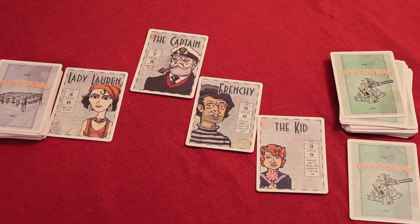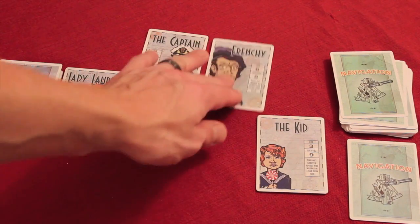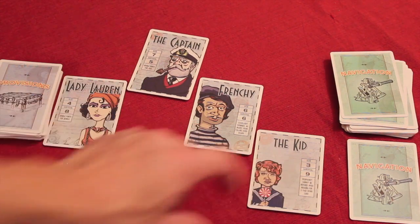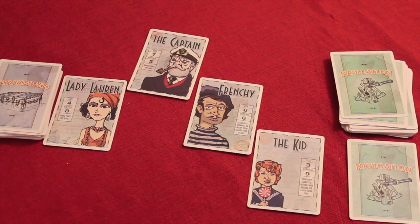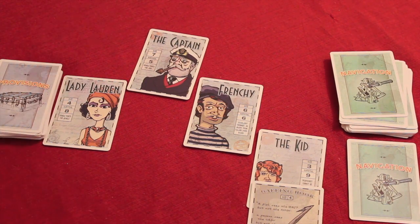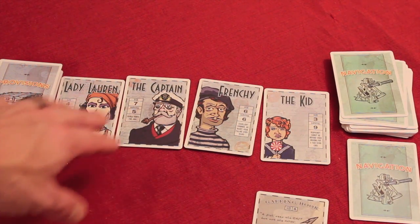No cards can change hands during a fight — it all happens afterwards. To resolve a fight, you add up the size of everyone on each side and compare. Weapons can come out to boost sizes. For example, if the kid plays a grappling hook giving him +1, he has size 4; 4 plus 3 is 7, matching the captain. In a tie, the defender wins, so the kid keeps his position. The captain essentially just lost his turn.